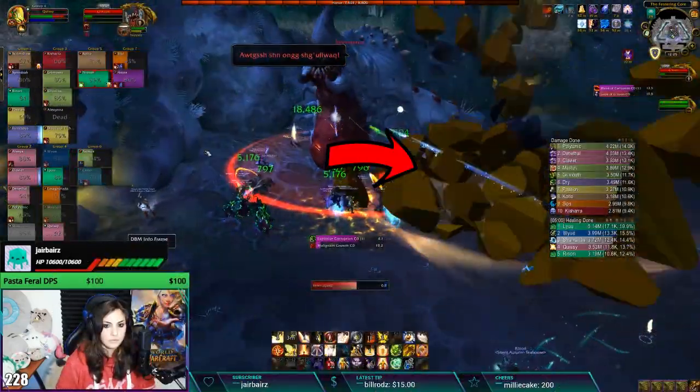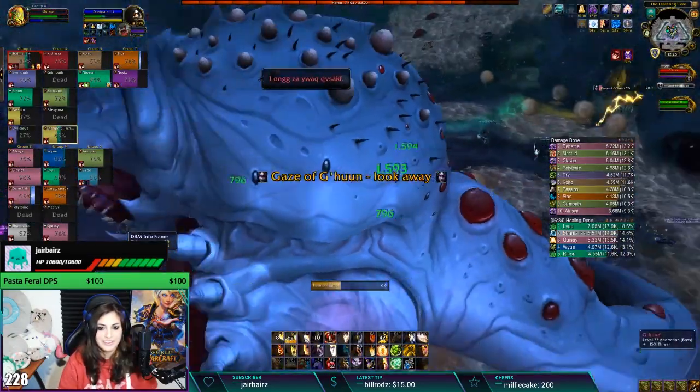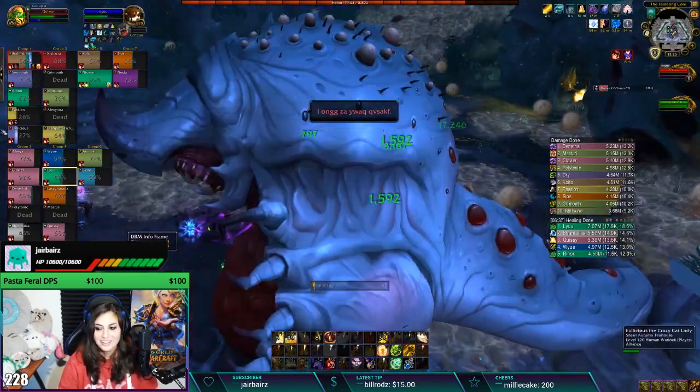Run away from the Collapse ability to reduce the amount of damage taken. When Gaze of G'huun is cast, simply turn your character to face away from him or get feared. On Heroic Mode, avoid malignant growths that spawn around the room.